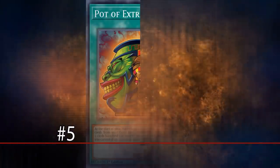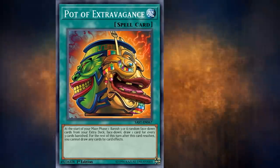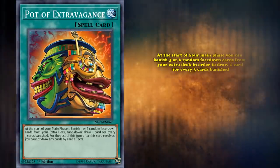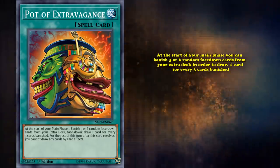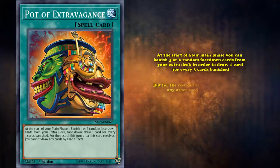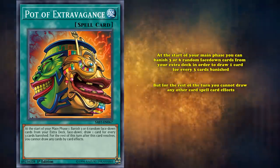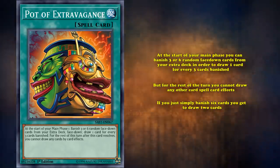At number 5, we have Pot of Extravagance. This is definitely one of the most played spell cards in the game, and simply has the effect where at the start of your main phase, you can banish 3 or 6 face-down cards from your extra deck in order to draw 1 card for every 3 cards banished. But for the rest of this turn, you cannot draw any other cards by card effects. So if you simply banish 6 cards, you get to draw 2 cards.